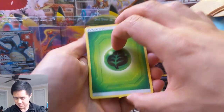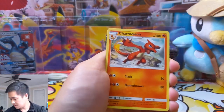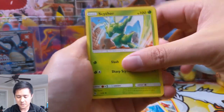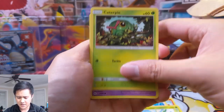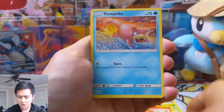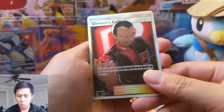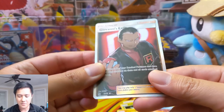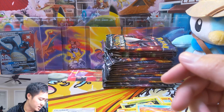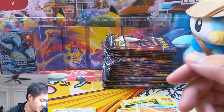Let's just get that Zard. Pack number one: grass energy, Charmeleon, Misty's Determination, Scyther, Ekans, Paris, Charmander, Slowpoke — oh Giovanni right off the bat, very nice — and then Nurse Joy as well. Starting things off with a bang!